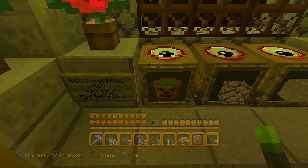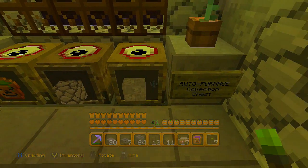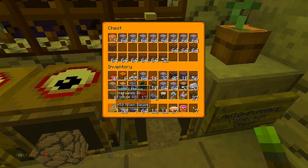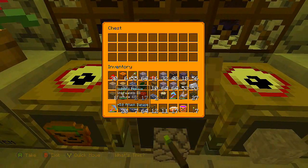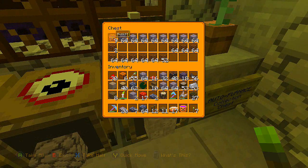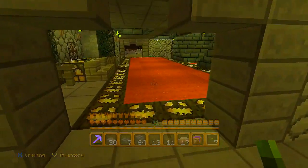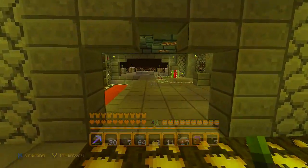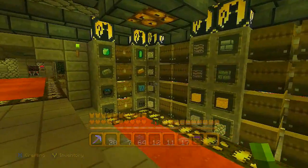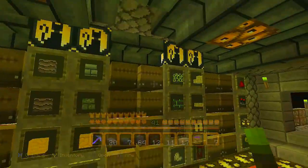Over here we've got our auto furnace. You put your fuel in there, your raw stuff in the other - like cobblestone - and out pops your finished material, collected over here. You put your buckets of lava in as fuel, sand, cobblestone, whatever you can burn, and you get your results. I've got a bunch of glass - I have a big habit of putting glass everywhere because I like to see out. Then here we've got our storage room with all your precious materials and building blocks.